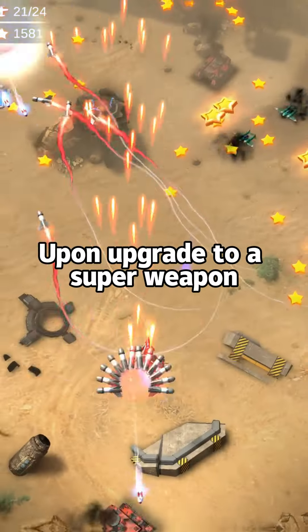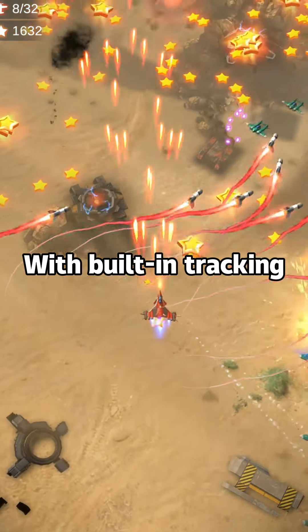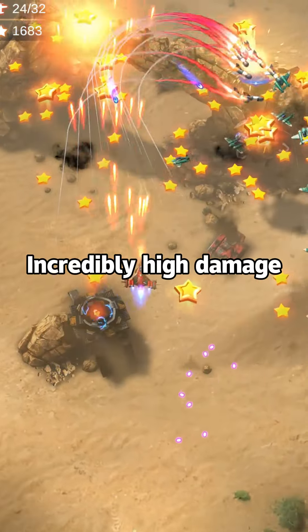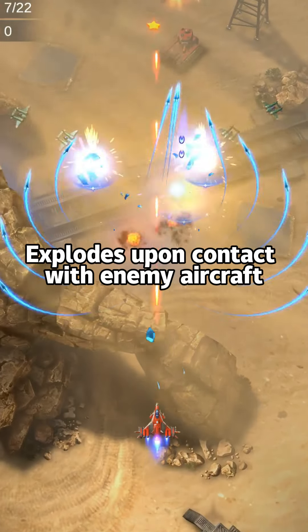Redlist — Best First. Standard Missile: though only able to launch two homing missiles initially, upon upgrade to a super weapon, fourteen missiles can be launched at once. With built-in tracking, it automatically attacks enemy aircraft on the screen with precise attacks and incredibly high damage.